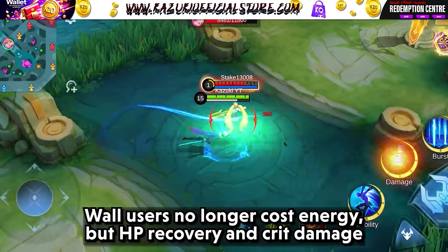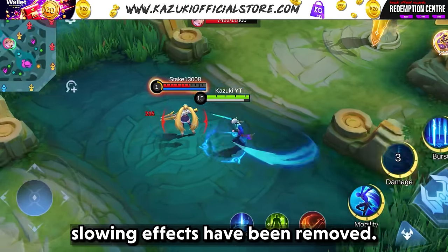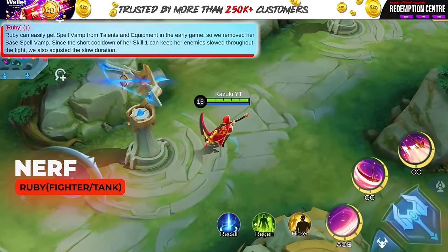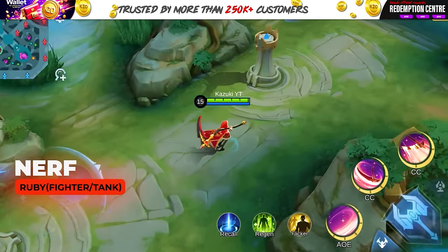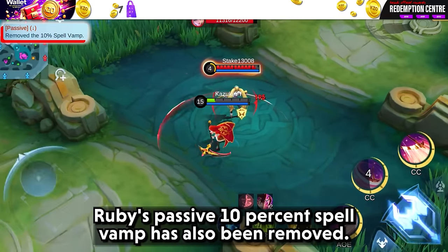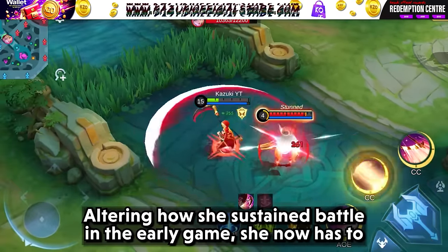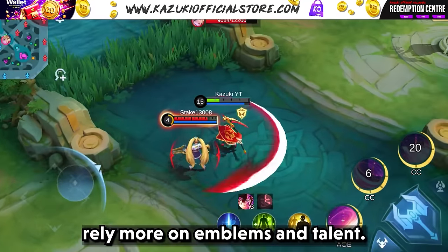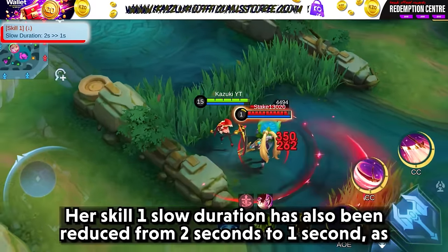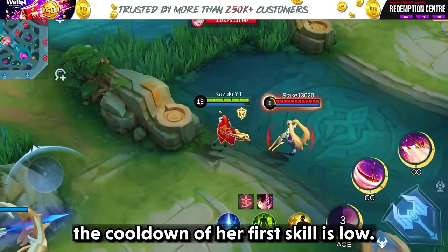Wall uses no longer cost energy, but HP recovery and crit damage slowing effects have been removed. Ruby is receiving some fine tuning: base spell vamp has been removed and Ruby's passive 10% spell vamp has also been removed, altering how she sustains in battle in the early game. She now has to rely more on emblems and talents. Her skill 1's slow duration has also been reduced from 2 seconds to 1 second, since the cooldown of her first skill is low.